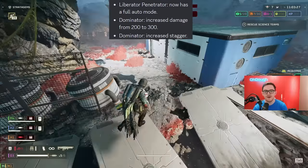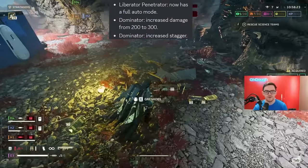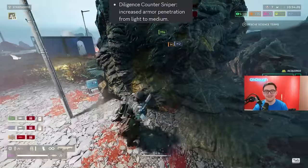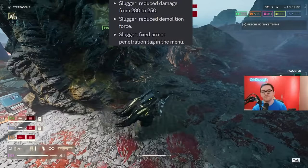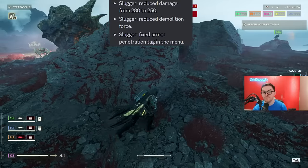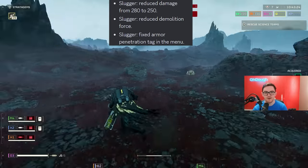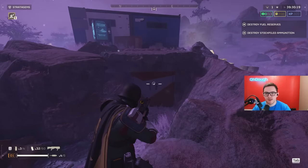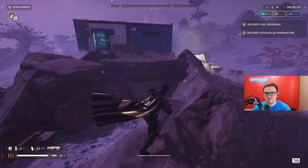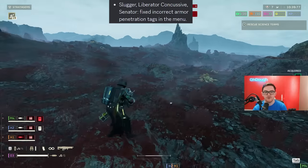Liberator Penetrator now has a full auto mode. Dominator increased damage from 200 to 300, increased stagger. Diligence Counter Sniper increased armor penetration from light to medium. Slugger reduced damage from 280 to 250, reduced demolition force — it can probably no longer break the blue and orange crates on the random POIs. Reduced destruction capabilities confirmed. Fixed armor pin tag on the menu for slugger. Liberator Concussive also fixed.